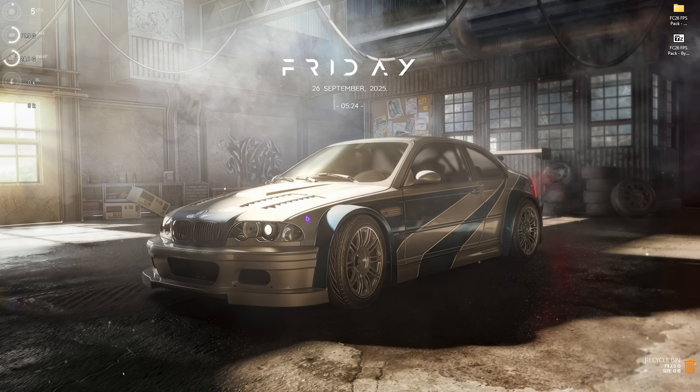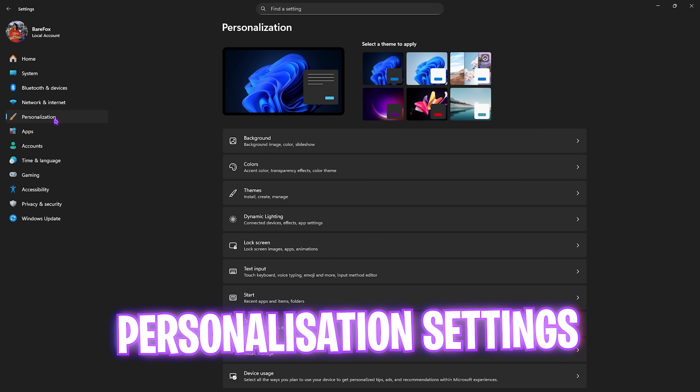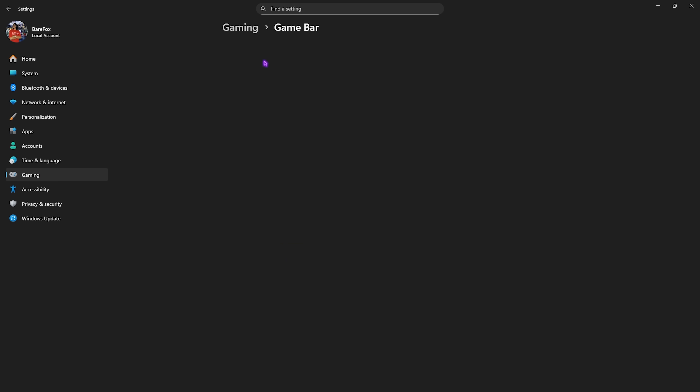Step number one is the best Windows settings. Simply search for Settings on your PC, head over to Personalization, then click on Colors and disable Transparency Effects. This will help you disable unwanted Windows animations and translucent appearing surfaces.